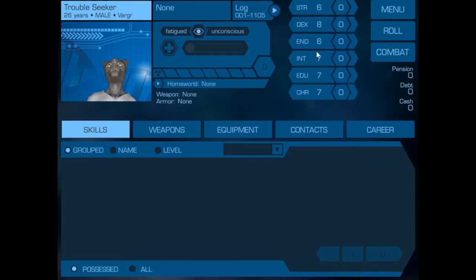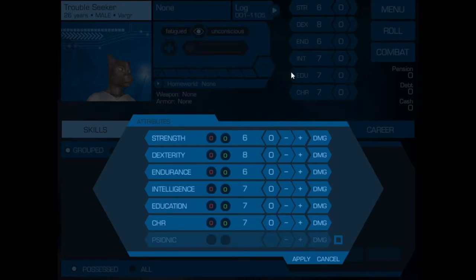We then go in and adjust the stats. The stats have been modified according to what a Vargr would have as their base. Like a human with all sevens, a Vargr has a little less strength and a little more dexterity. But in this case, his physical stats are pretty good.